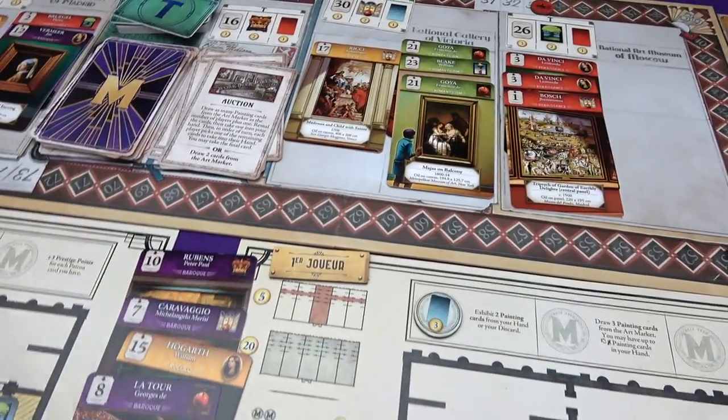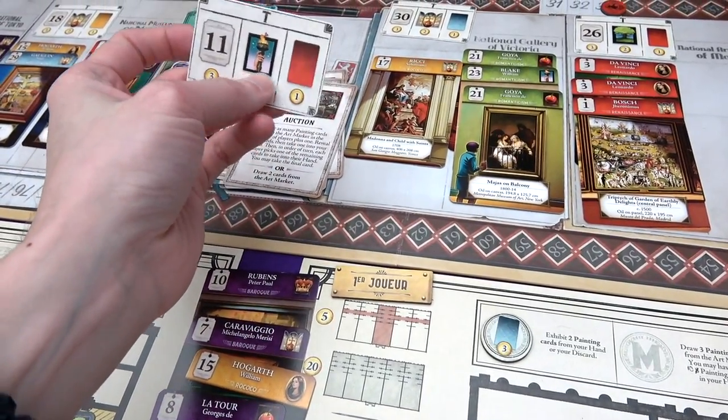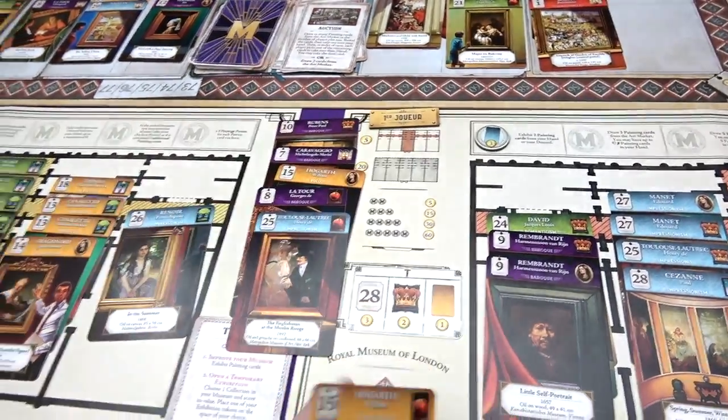We need a new trend card. So that's going to be Artist XI, Mythological, and Renaissance. I've drawn a Hogarth and a Velazquez.